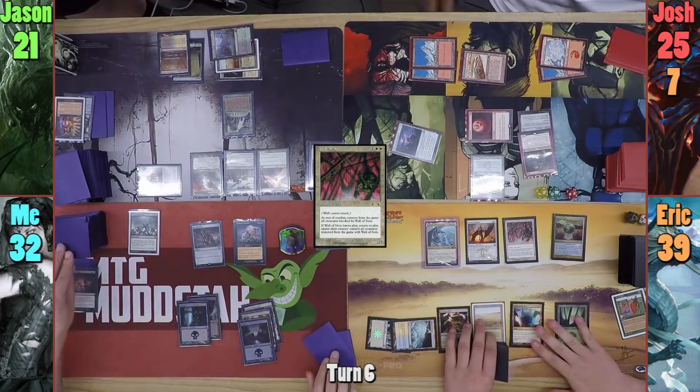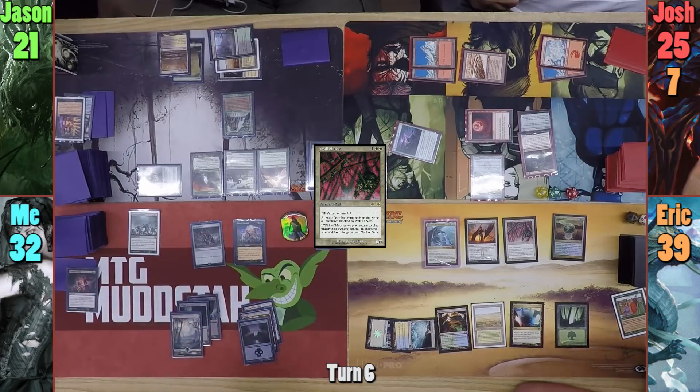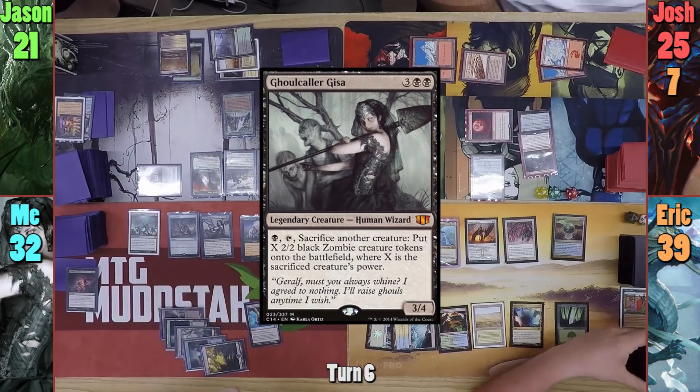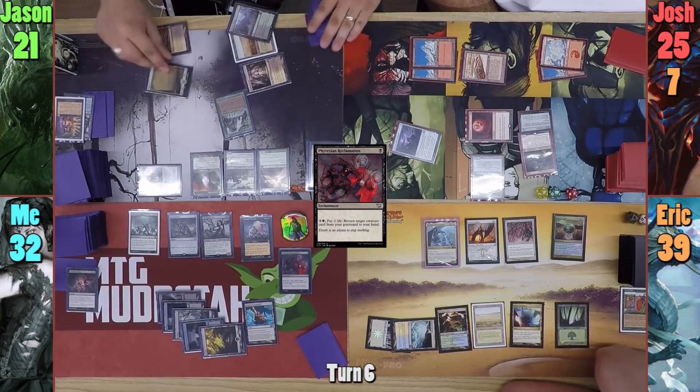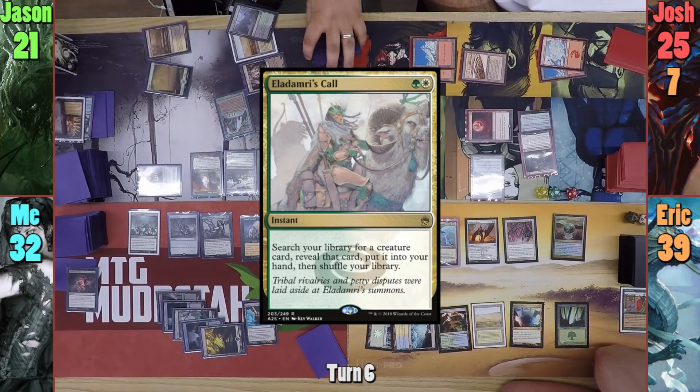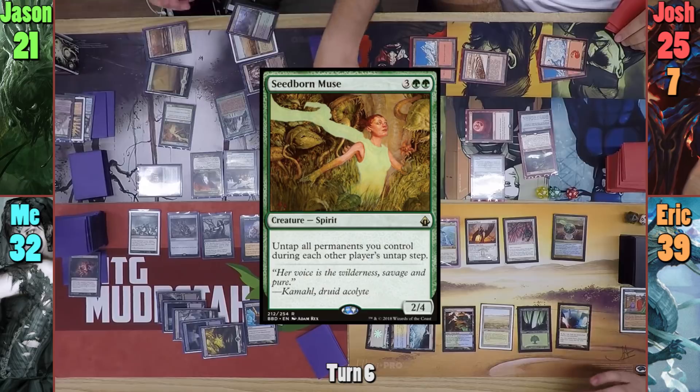I lose 1 to the Arena again, draw, and then draw for turn. I drop a Swamp for my land for turn, and need only pay 4 to cast Ghoulcaller Gisa. I then drop Phyrexian Reclamation to the field, and pass. At the end of my turn, Jason casts Eladamri's Call to find a creature in his library. He grabs Seedborn Muse and puts it to hand.